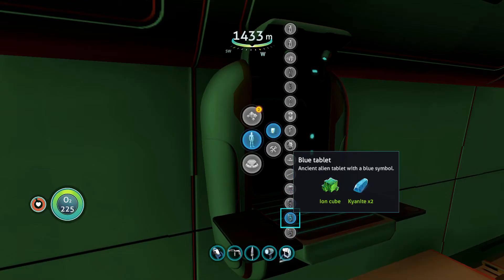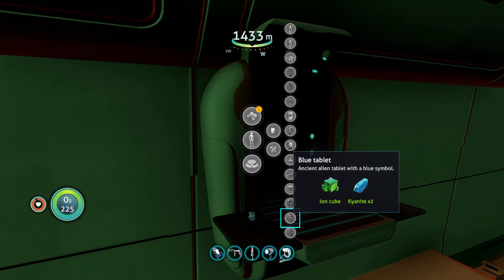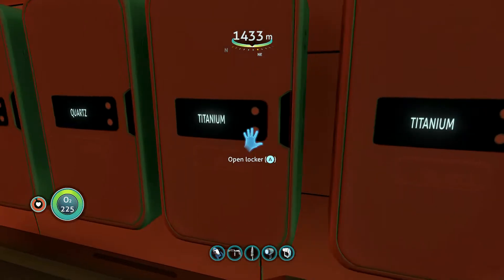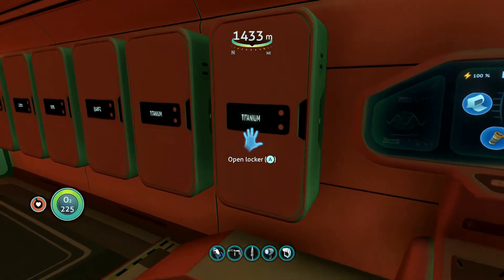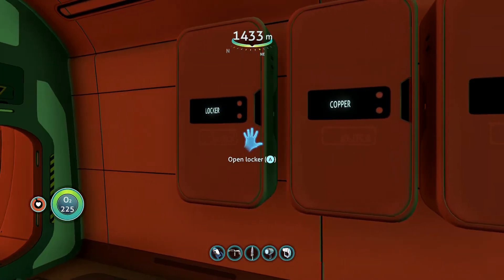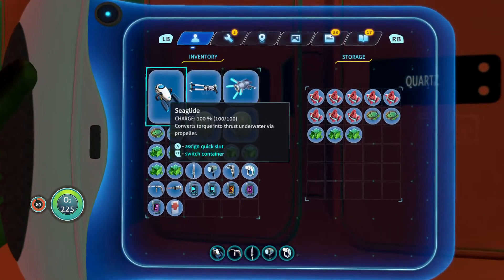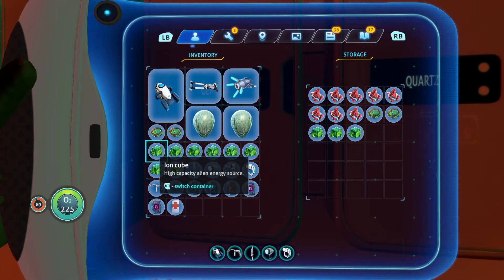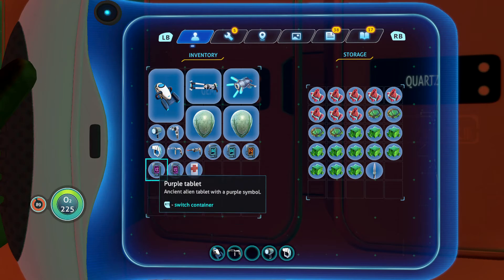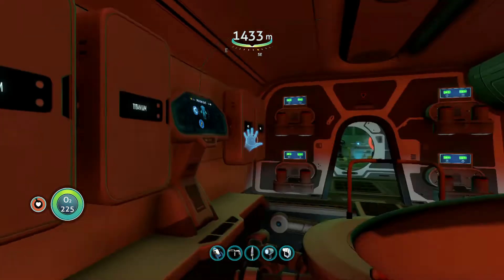Orange tablet — I'm taking that with me, I don't know where that came from. Let's go to the fabricator. Blue tablet — but I have an extra one already, let's make it since we can. Now let's stock up on those. We do have copper there, let's put it in this empty locker.